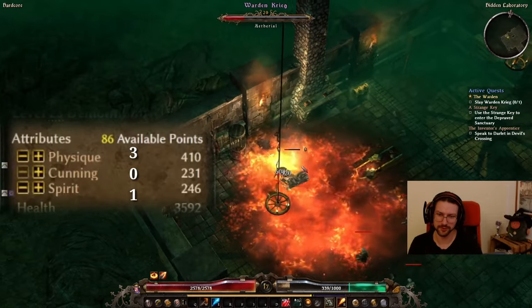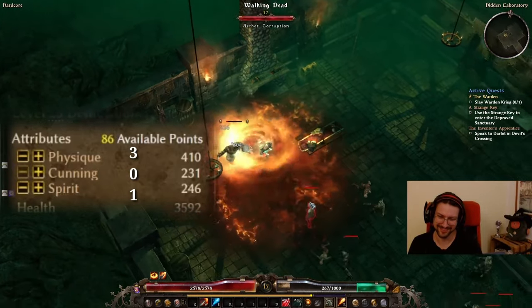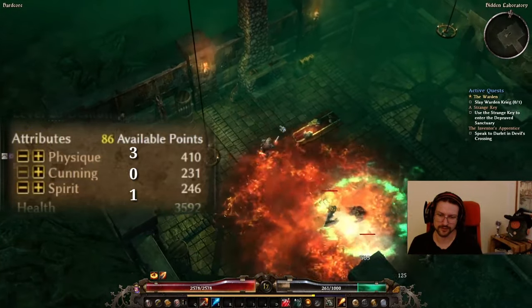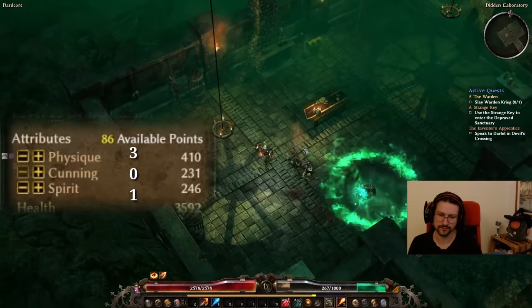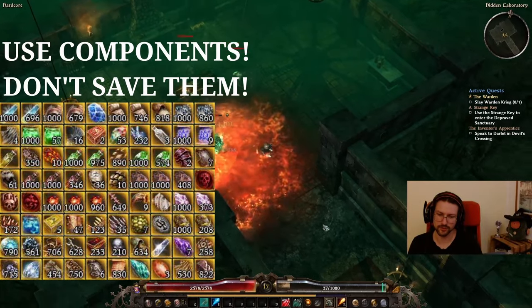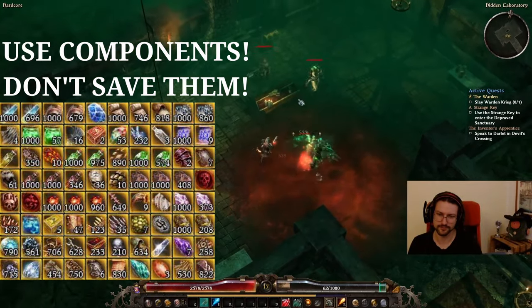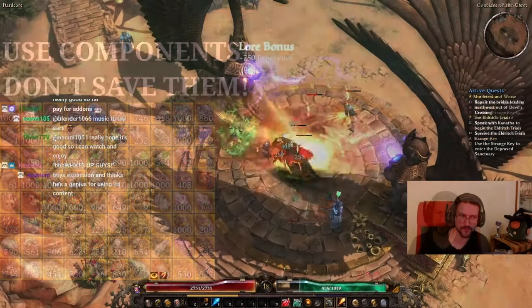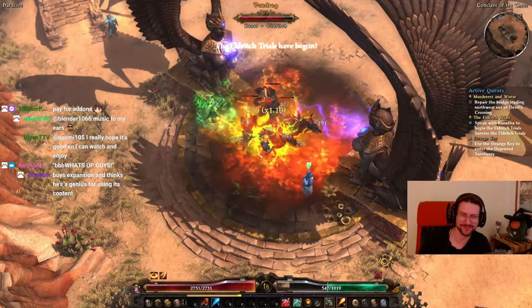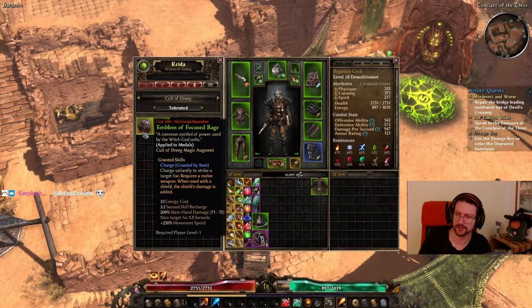What I would advise for leveling is a 3-to-0-to-1 ratio between Physique, Cunning, and Spirit, and then later on you can respec your attributes and put even more points in Spirit compared to Physique and Cunning. After Act 1, don't forget to craft components for your gear and use a component in every single slot. Also, talk to the Emissary and go to the Forgotten Gods area, do the first quest there, and choose one of the three factions depending on which movement augment you want to buy. With this additional mobility and all the components in your gear, you'll be ready to head into Act 2.